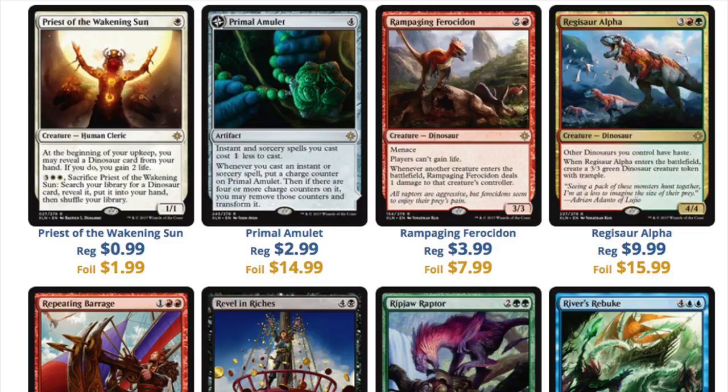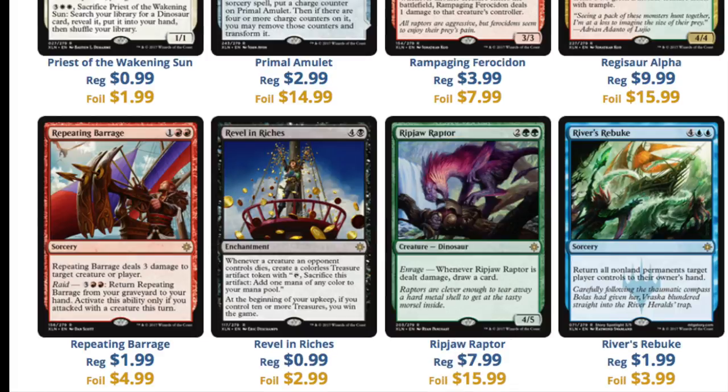So now we get the $10.00 Regisaur Alpha, which is good. Rampaging, and then you have Primal Amulet, and then you have Precept Awakening. So few cards in this set are worth more than the $4.19 MSRP of a pack. Now, I know a set called Unstable is coming out, and I know that the land eventually will be worth $4.00 — it may take five to seven years, but eventually Unstable will only go up in price. So when you're talking about what pack would I rather open for $4.19, it's not Ixalan. It is definitely not Ixalan.